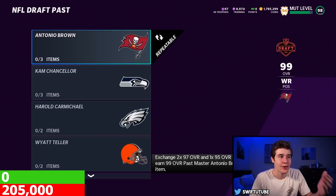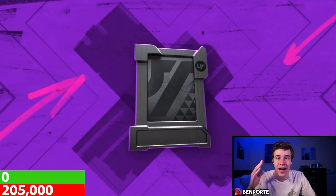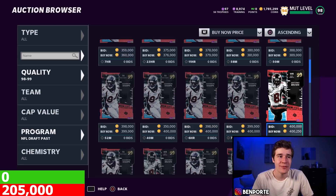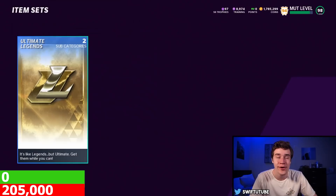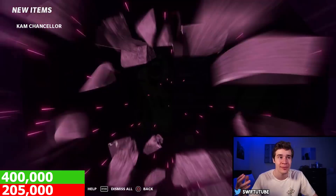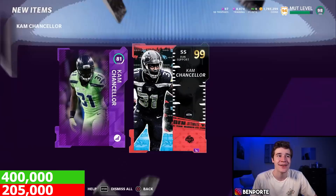We've spent around 200,000 coins total to get all the needed players. We need to check the auction block — filter by 98-99 overall, program NFL draft — and complete whichever 99 overall is most expensive. Cam Chancellor is a bit more expensive than the AB, so we'll complete the Cam Chancellor set. Put in the cards: the 97 we got for cheap, the Harold Carmichael we got for free, and the 95 we got for cheap. We now have Cam Chancellor, the 99 overall version of the card. We're going to sell him off for around 415k after spending roughly 200k — easy coins.